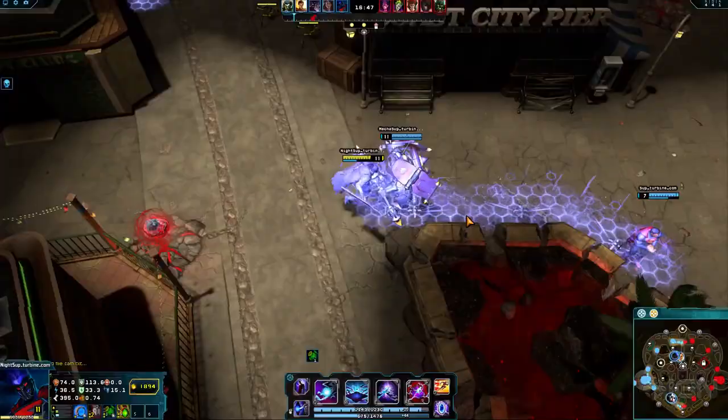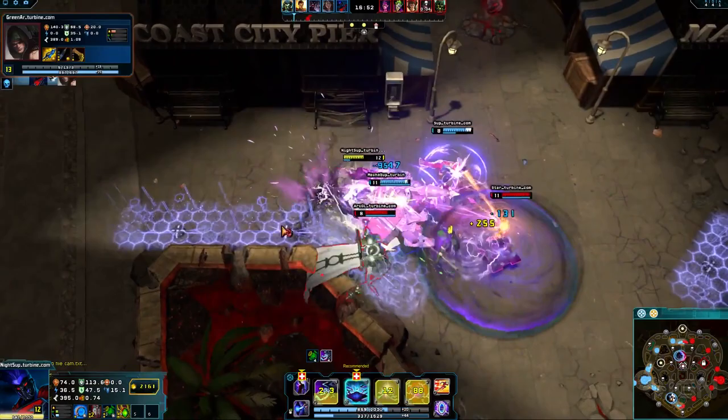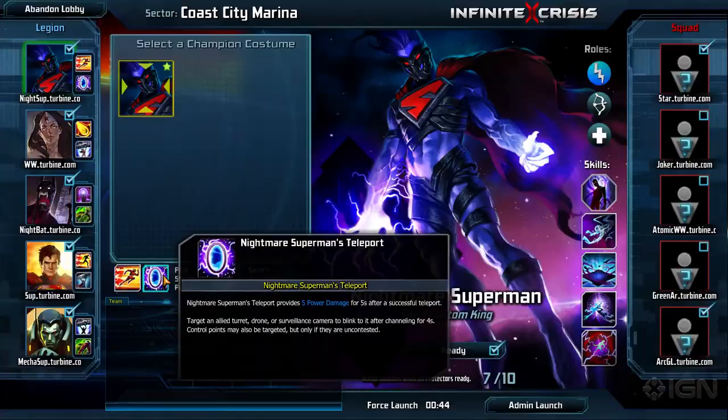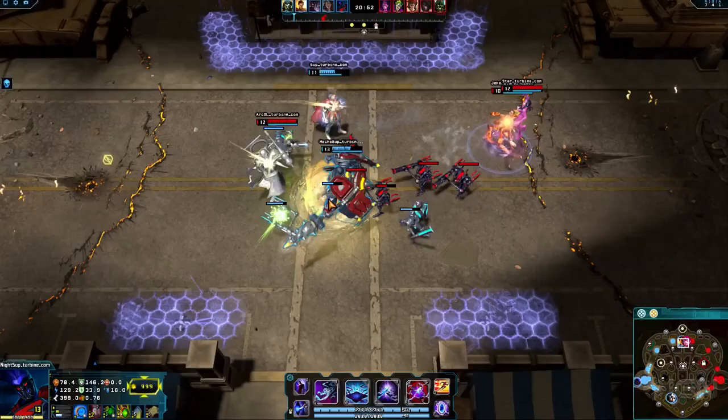Condemn is best used through careful coordination with your team. If the enemy team is trying to escape a teamfight, use Condemn to single out weakened or out-of-position targets. If you manage to defeat a weakened target while their allies are nearby, it will slow the rest of the team and might open a chance for enemy team annihilation.